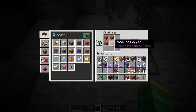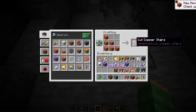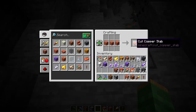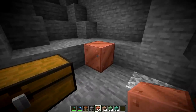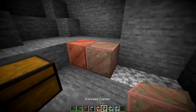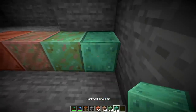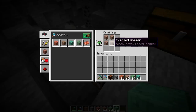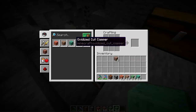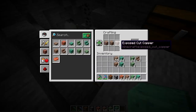Copper blocks can be turned into cut copper, and cut copper can be made into cut copper stairs and slabs. Now if you place down copper blocks, over time they will convert into a more oxidized variation, giving you a new block called exposed copper. Then they'll turn into weathered copper, and then eventually into oxidized copper. Each of these variations can be picked up again with a pickaxe and can be turned into cut variations, and each cut variation can be made into stairs as well as slabs.